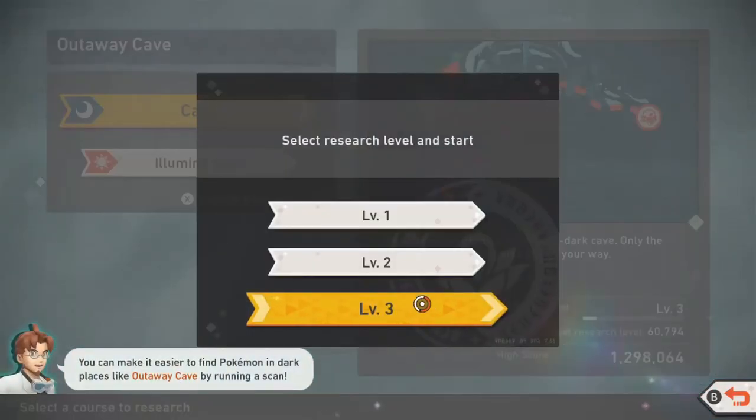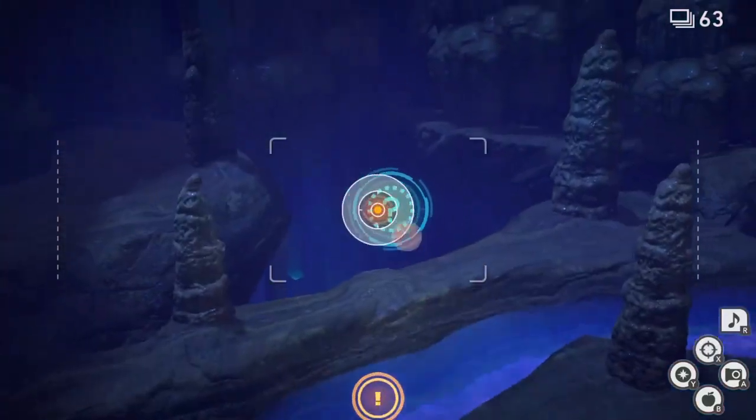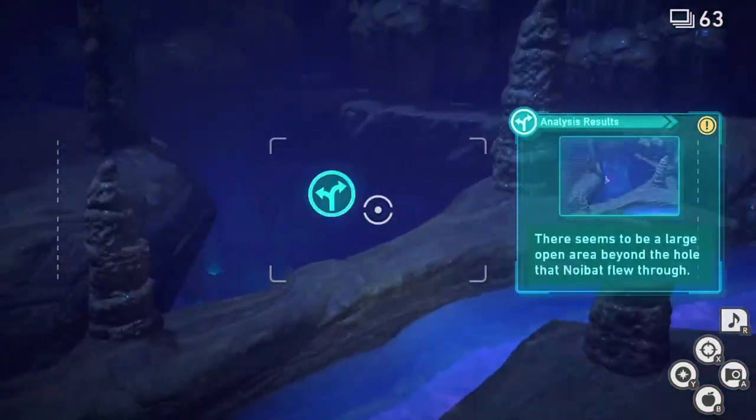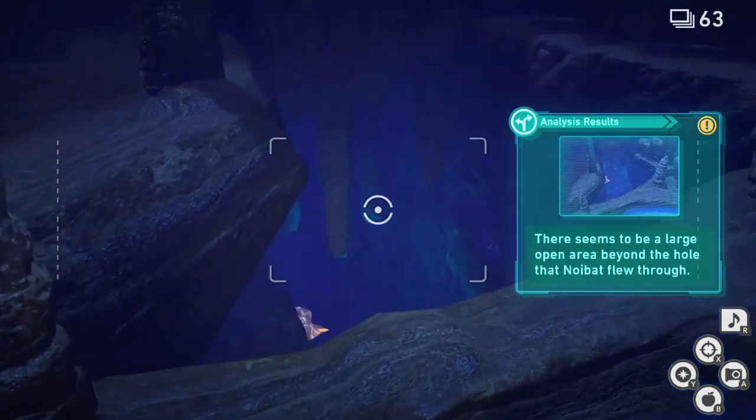In order to get Diancy you need to play the Caves at research level 3. When you start the course, keep playing until you come across the secret path, and then scan it with your scanner to continue that path.